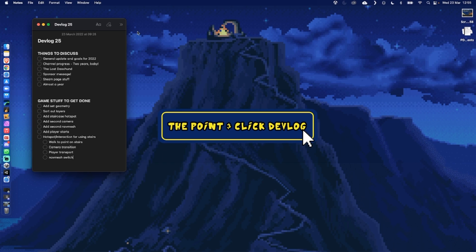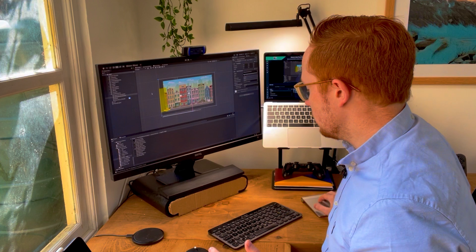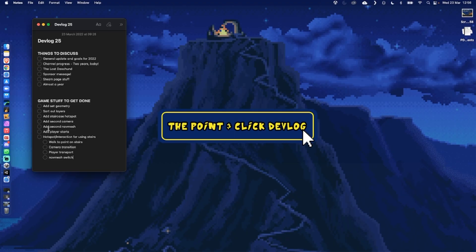What we are getting done today whilst I talk to you is the research and development rooms in the game, or at least we're gonna set those up. What that means is add the set geometry, sort out layers, add the staircase hotspot, and then make the way that you'll go from one part of the room to the room above via a staircase — hopefully get the character to walk up, move the camera up, and have him appear up there. But who knows, it might all fail and I'll have to just make it two separate scenes.